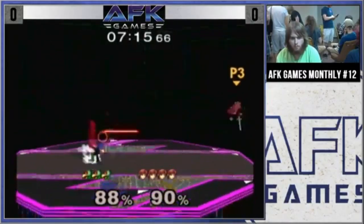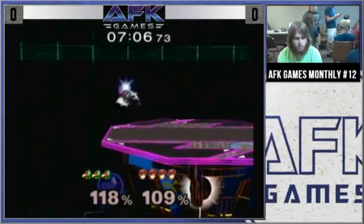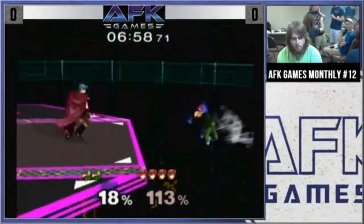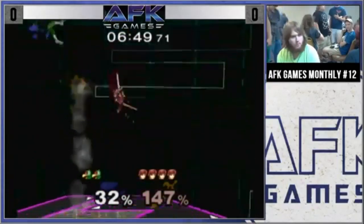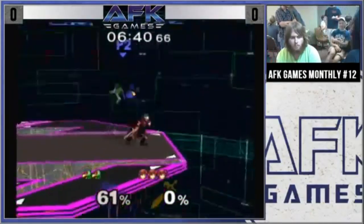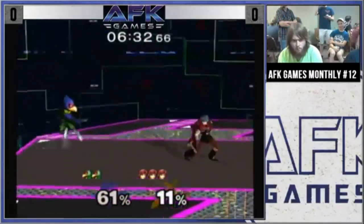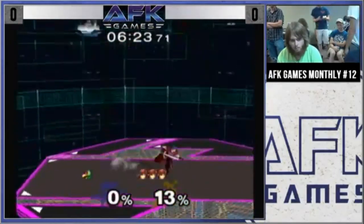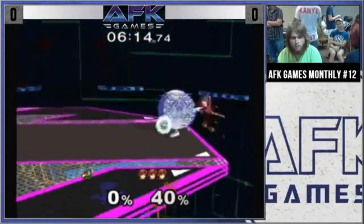I was trying to get a Ken combo right there, but he DI'd inward so that he would go towards the stage. It was actually a sour spot hit, so I didn't get the dunk on that one. I could have gone for it right there, but I was afraid I would miss a jump input and not be able to recover. Right there, I wanted to throw him off and see if I could cheese him for a quick kill rather than finishing the entire chain grab. But honestly, I probably should have just gone for the chain grab, because if you're Marth and you don't extend your combos as long as you possibly can, you're basically giving your opponent a chance to come back into the game.